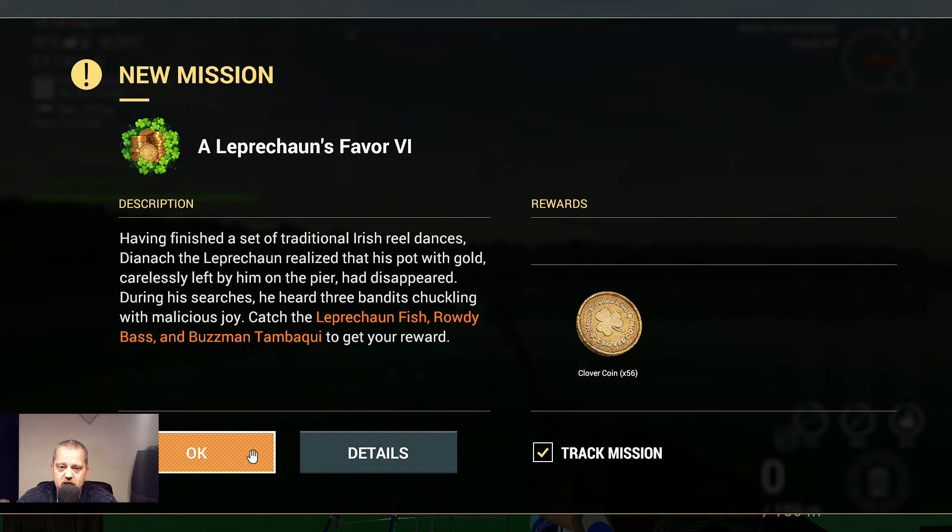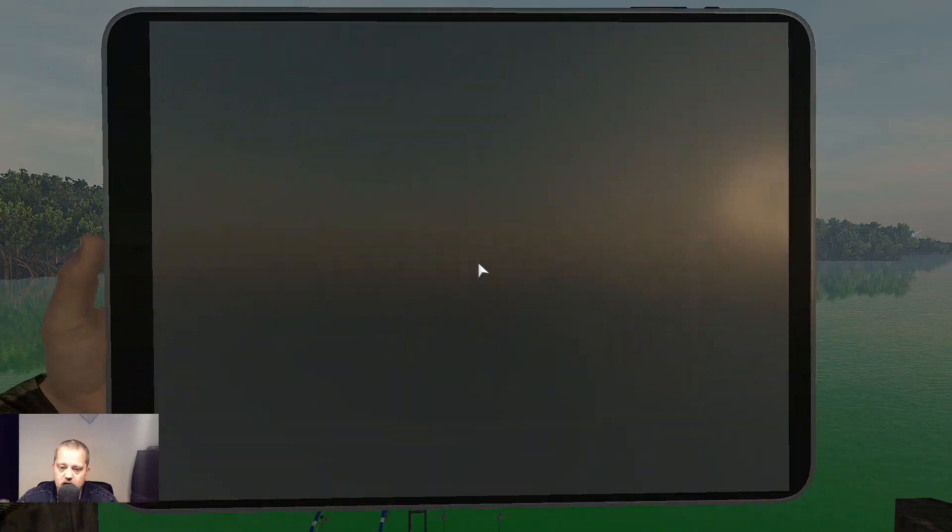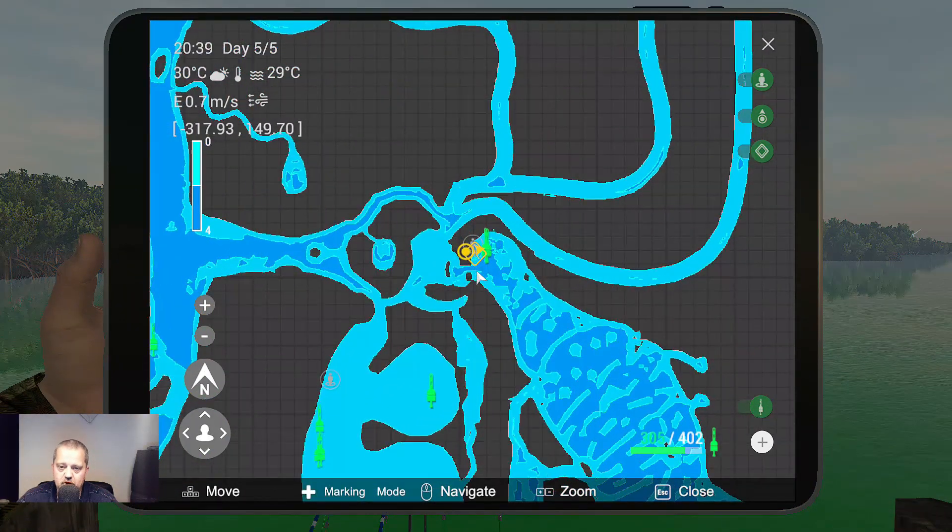Claim the reward. That unlocks Leprechaun's Favor Six, which we'll do later. But first, let me show you the markers.